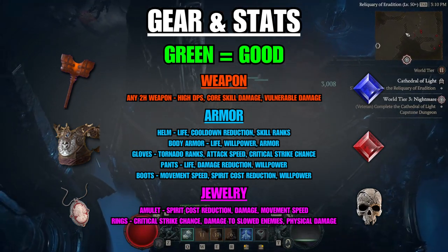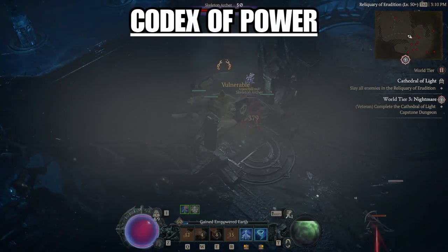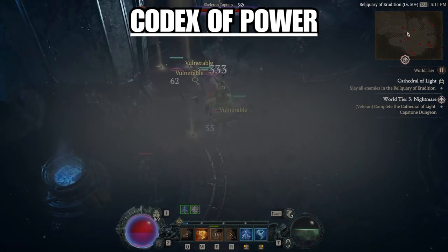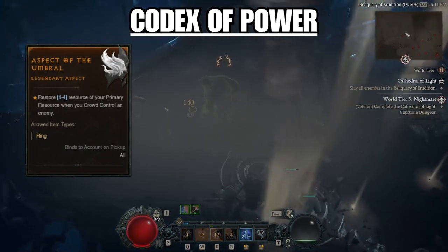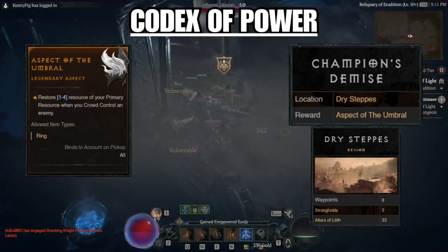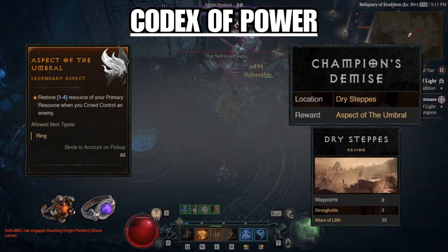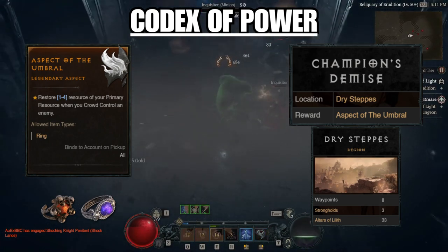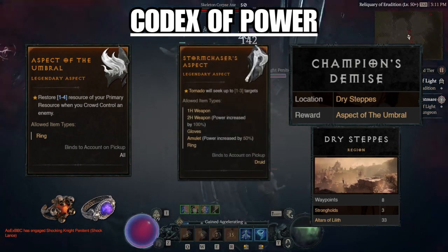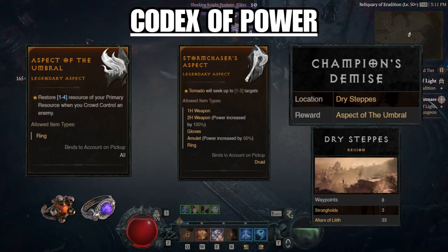Now let's talk about the Codex of Power and the best legendary aspects for this build. The Codex of Power is where you imprint and extract legendary aspects on gear. The aspect I'd recommend is the Aspect of the Umbral — another form of spirit generation. It can be obtained by completing the Champion's Demise dungeon in the Dry Steppes region. Once you get it, wait until you find a legendary ring to imprint it on, upgrade the ring a few times at the jeweler, and it can carry you through the rest of leveling. Another extremely helpful aspect is the Storm Chaser's Aspect, a huge quality-of-life boost. It can only be found on a random legendary drop, but if you find it, slap it on an upgraded legendary amulet.